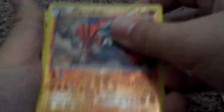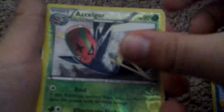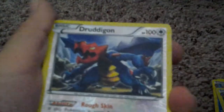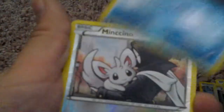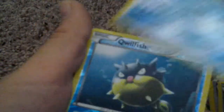Rare reverse Snorlax, rare reverse Groudon, Combusken, Marshtomp, Azumarill, Azumarill, Dronagon, Poketurn, Gardevoir Spirit Link, Furfrou, Minccino, Gothita, Fighting Stadium, Panpour, Kingler.